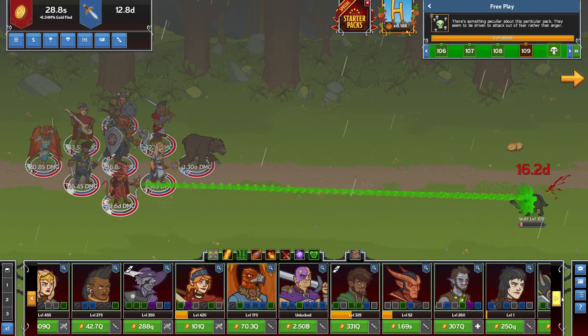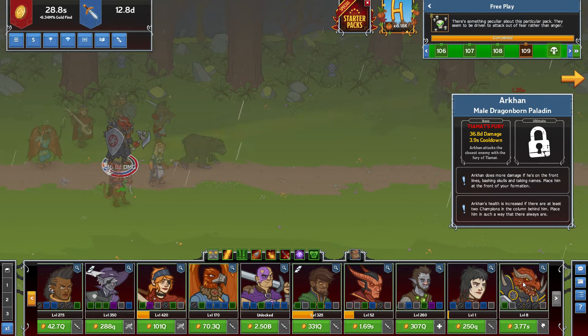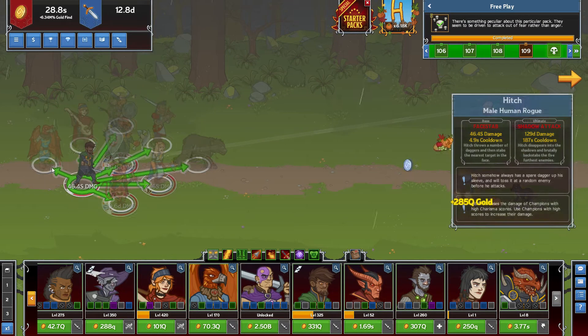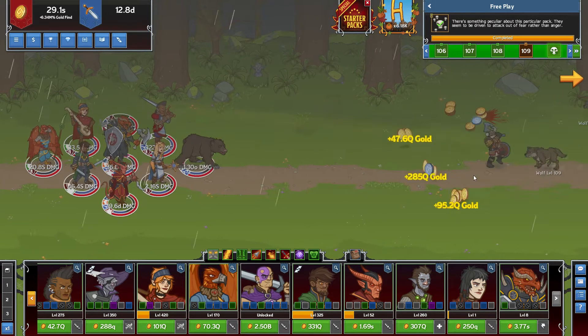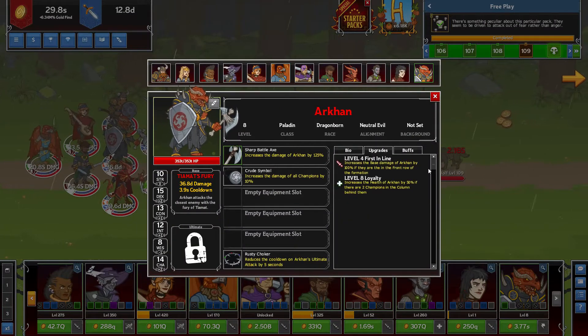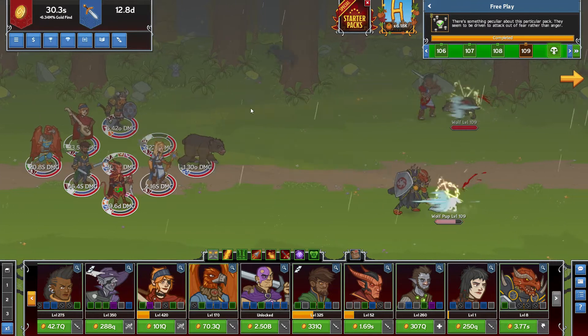Then we have Archon. Archon is the last champion you get — he's extremely, extremely expensive. The reason why he works with this build is because of Asherah, which we'll see why he works with Asherah so well in a second. I would say this build is more based around Makos, but Archon can be a part of this build.